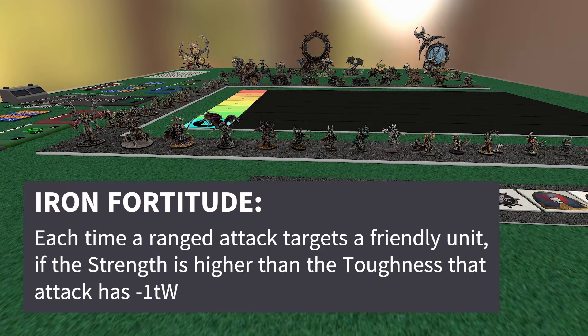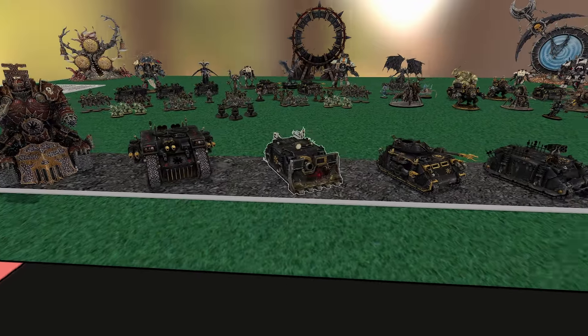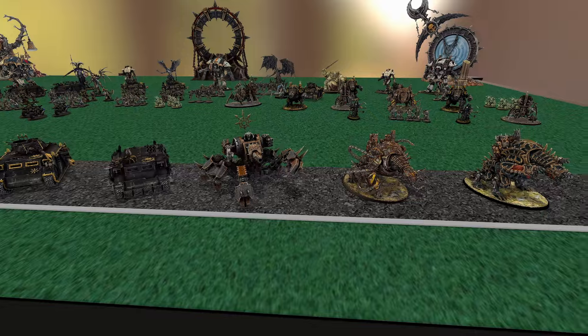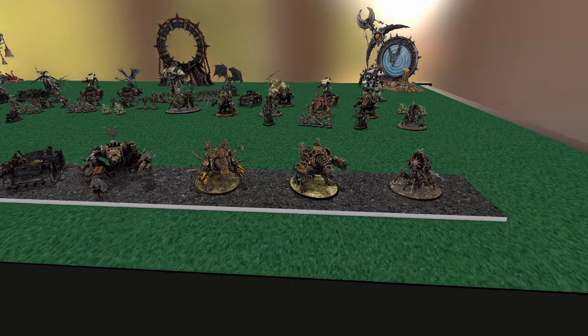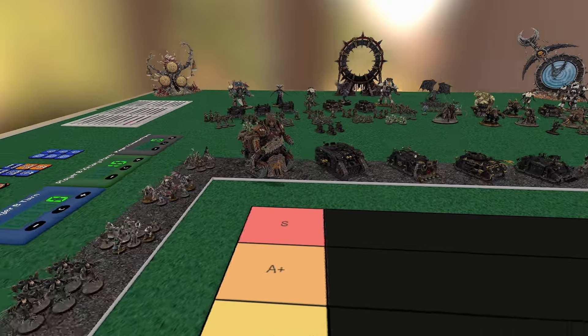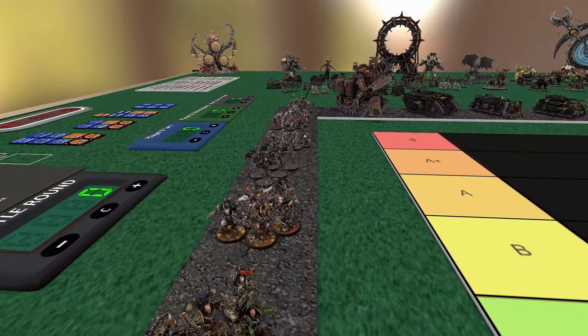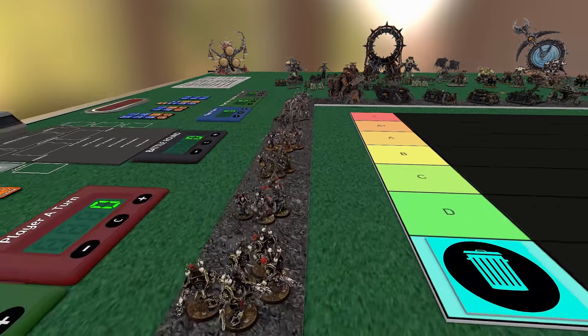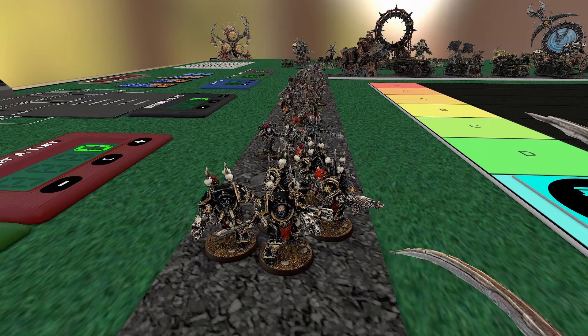For their detachment rule, they got Iron Fortitude. In the shooting phase, when an enemy unit targets one of your models, if the strength is higher than the toughness, you subtract one from the wound roll. That's really going to pop off for gunline armies. So if you guys like shooting, this is probably a good choice. Screens like chaos cultists probably have extra value here. Where it's especially good though is on terminators — if you're a big terminator fan, this is probably one of the better legions you could pick.